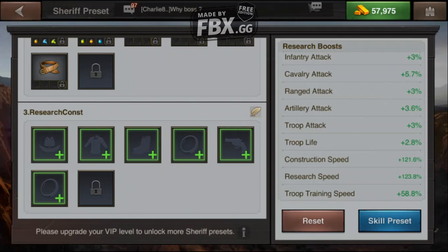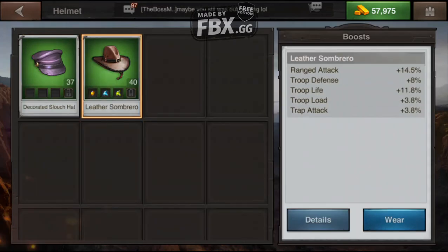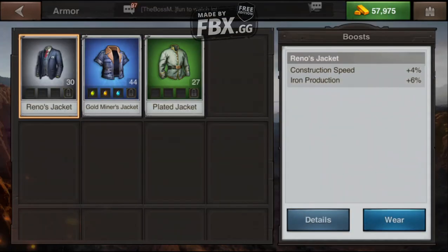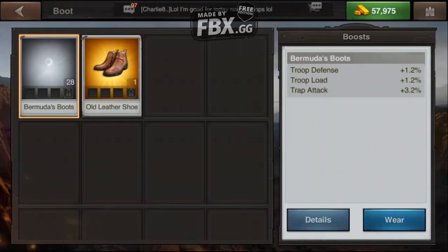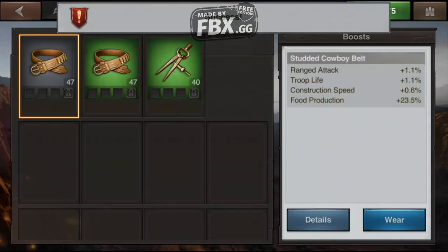This preset will be set up for research and construction. Now I get to pick all the gear I want. I don't have all my research/construction gear done yet, but I'll check what I have. I don't have a hat specifically for research or construction, so I'll take the best one available — this one increases research speed, so I'll wear that. For shirts or jackets, I'll take the one that's good for research or construction. I always go for percentage-based bonuses rather than time reductions — something like 'reduces by 12 minutes' is barely useful whether it's a 15-minute or 30-day research, so I always prioritize percentages.